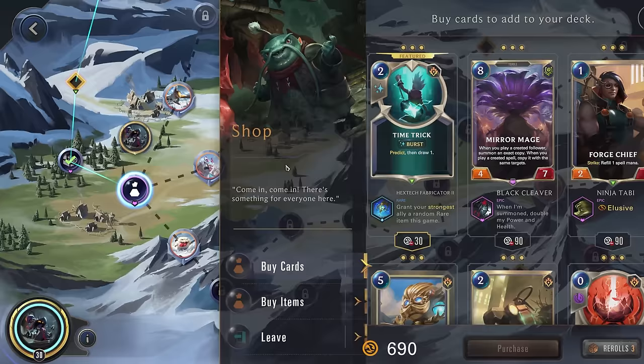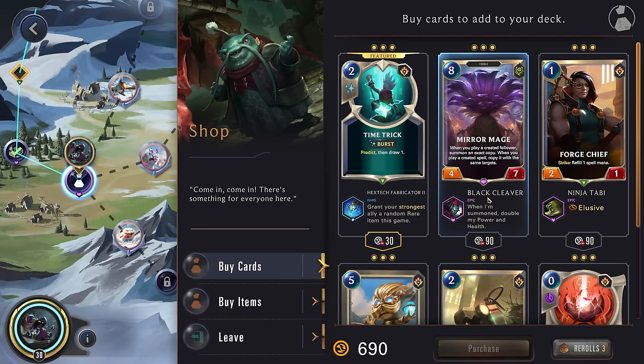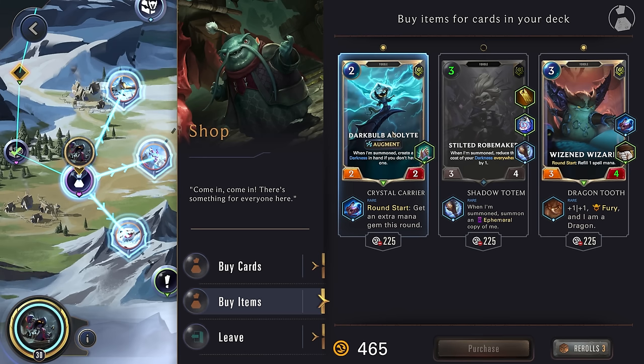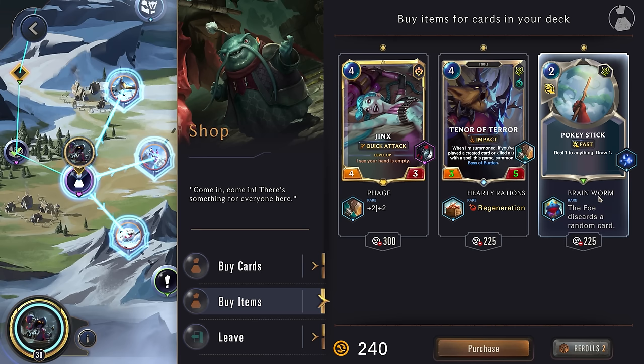Alright, we high-rolled the gold! Let's see what we can get. I don't really want to discard our hand. Mirror Mage can actually be good because it will copy all of our Darkness spells, but it being an eight-cost is not good. When summoned, reduce the cost of your Darknesses everywhere by one, and then when summoned, summon a copy of me. While most of our Darknesses are going to be free, we'll still have some generated by our Dark Bulb that won't be. So Shadow Totem on here with the double draw seems really good — we'll grab this Crystal Carrier because we have a 50% chance of getting it as our first unit on the board.